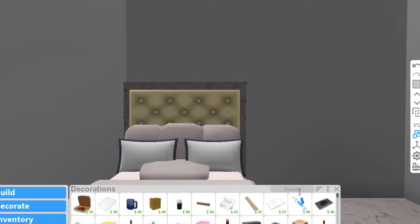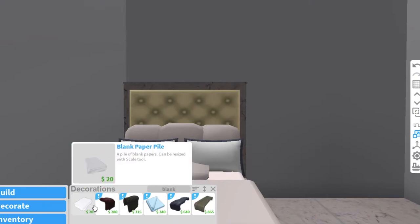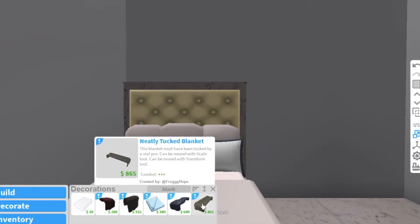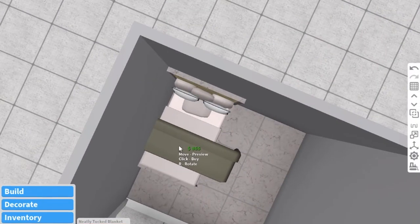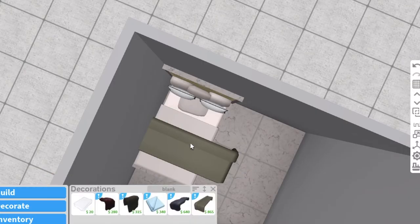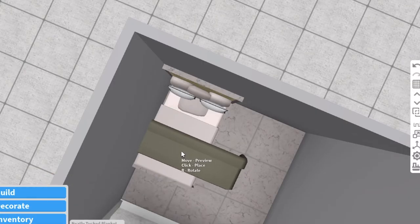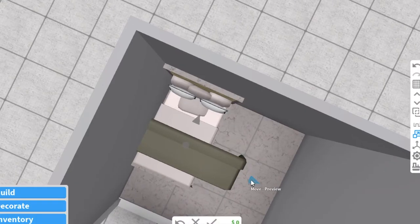That is how you add pillows on a bed. Now I'm going to show you guys how to do a blanket. There's a variety of blankets — a good amount. I'm going to use the same kind I used in the other room. As you can see, it will go over the bed like this. You just want to place it where you want and move it around. Then go to the side and use the arrow to make it smaller.